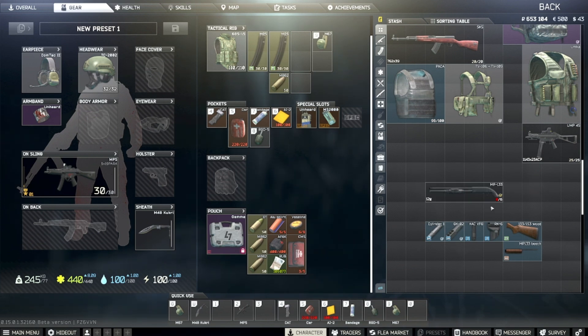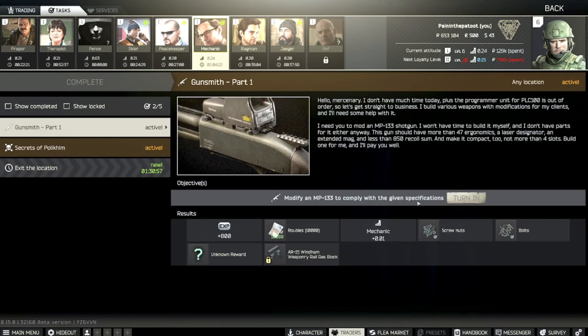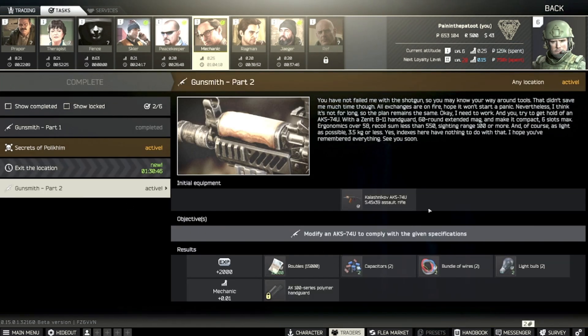All you have to buy is the shotgun, the pistol grip, trade for the plastic foregrip, and buy the laser off Skier — and boom, bob's your uncle. Let's go to the traders — Mechanic, task Part 1 — it's complete. There's my shotgun, turn it in — done! Now they're giving me Part 2, which is an AK-74U. I'll have a video on that, but I need a 60-round mag which I can't get yet. But there you have Gunsmith Part 1 completed — very easy, very few components.